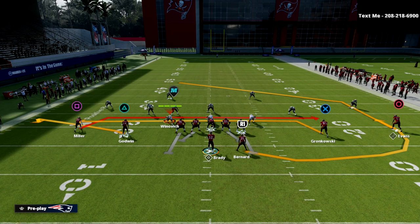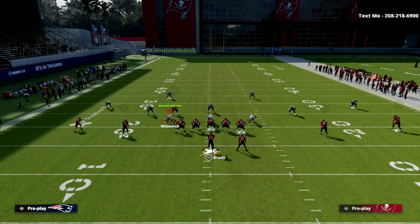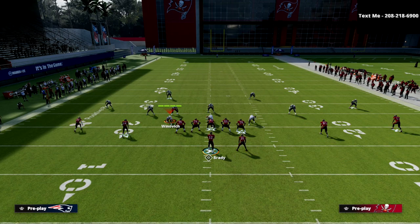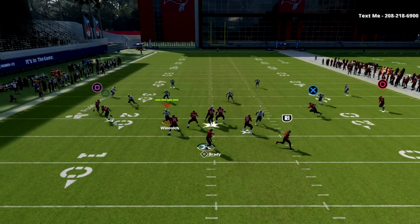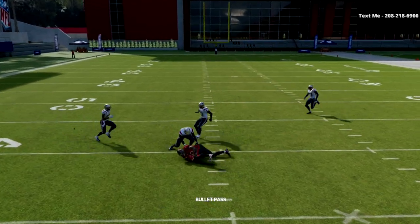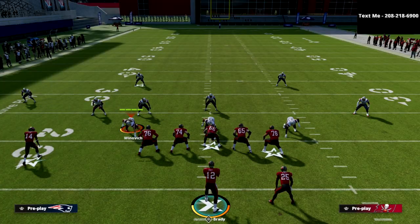The setup is really simple: we're going to flat the left-side slot receiver, drag the left-side outside receiver, and drag the right-side outside receiver. You can see the right-side inside receiver as well. This is what the play art looks like. At the snap of the ball our first read is always our post route — if we can hit this post we're going to hit it. As you can see, you can basically catch that against any coverage in the game. Right there that was cover 4.